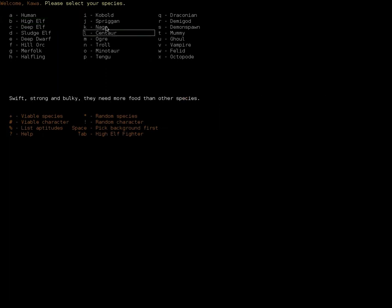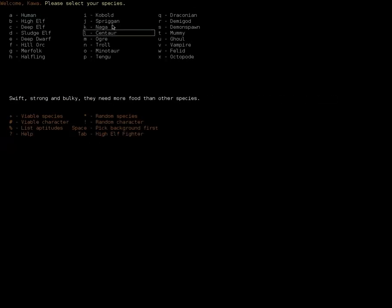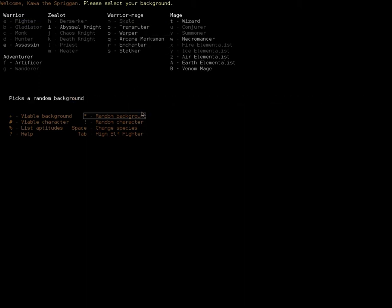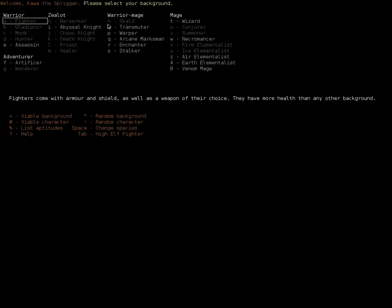Our species is going to be Spriggans. We're going to choose Spriggans, which, as you saw, are very small, very frail, and very fast — highly competent Stabbers and Spellcasters. And as for our background, we are going to choose Enchanters.